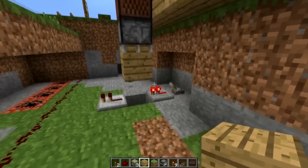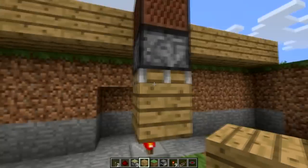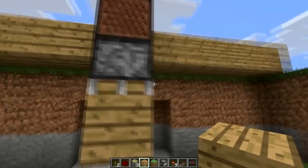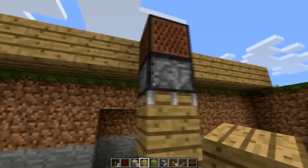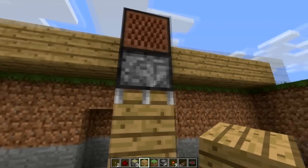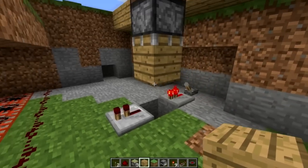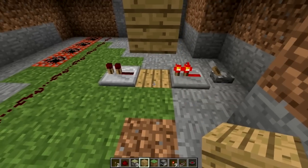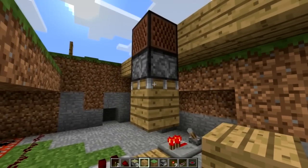How does this work in general? This is similar to the BUD switches that you've seen, or if you haven't seen them — it's something that Ethel came up with a while back. It's a block update detector. This piston is able to detect any block update above it, below it, or to any of its sides — those six blocks. Once it detects that block update, it pushes this block down onto here, and then completes the circuit, and boom.